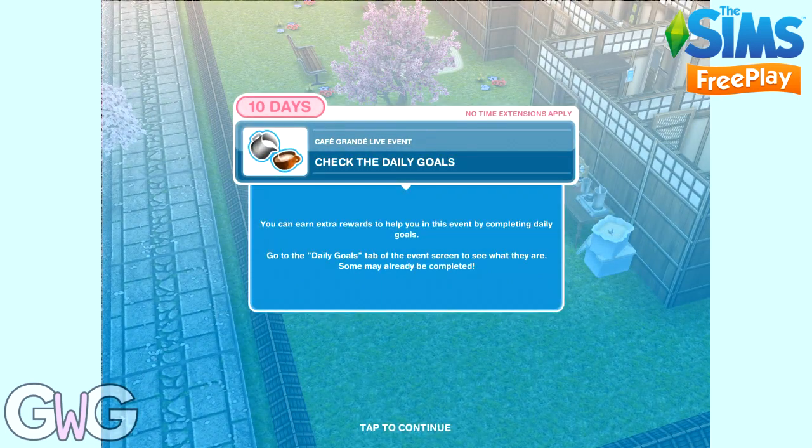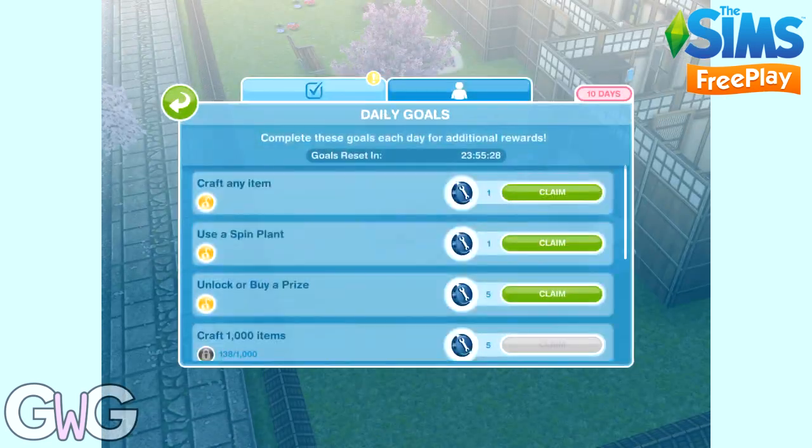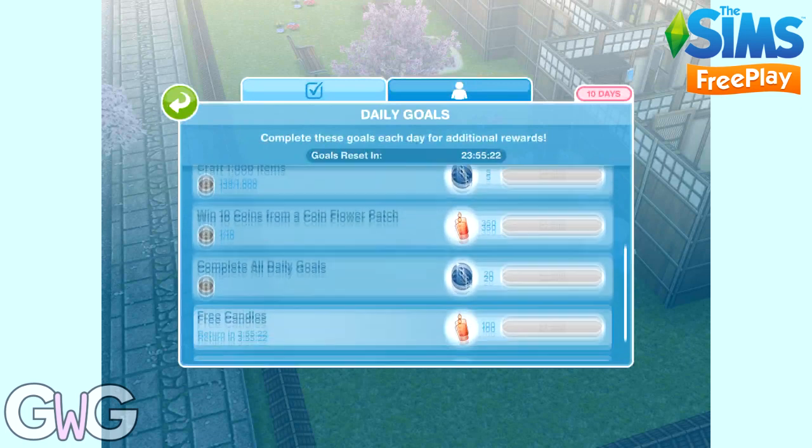Check the daily goals. Head back to the event button in the corner of your screen and click on the first tab, which is the daily goals. If you complete all the daily goals in 24 hours you will earn 20 extra constructor coins.